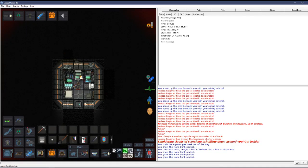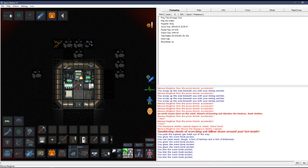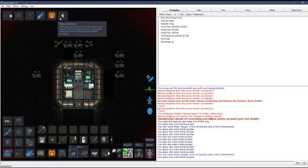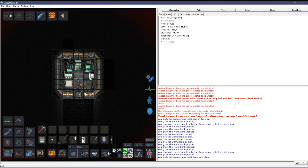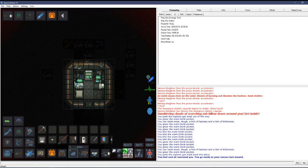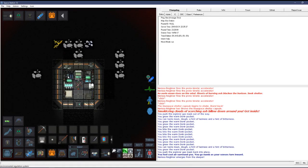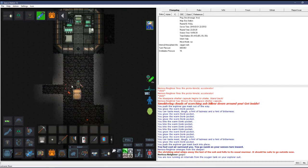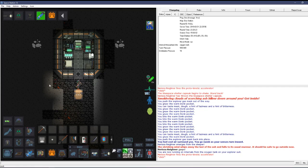Warm donk pockets actually heal you somewhat. There's a sleeper in here so if you're with somebody they can give you medical attention. There's also oxygen in here so you technically don't need your mask on inside. Don't mind me — it's been a while since I've played this game.